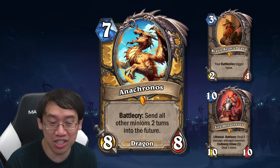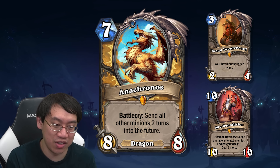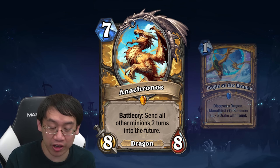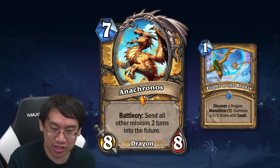That might be a common finishing tactic for Paladin. If you play Bran into Anacronos, there is no special effect that happens when this battlecry is doubled. I think Anacronos and Flight of the Bronze will be excellent additions to the Paladin control deck.